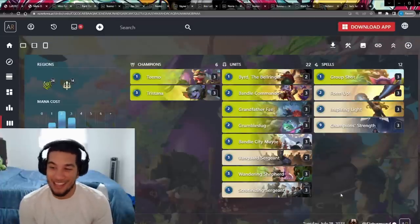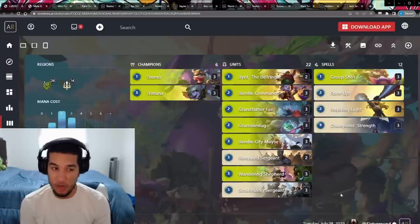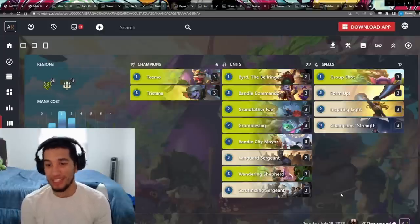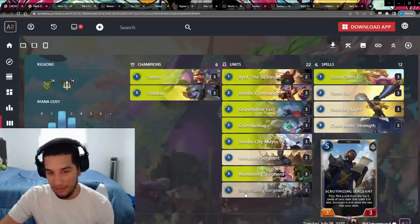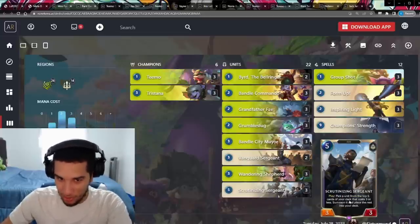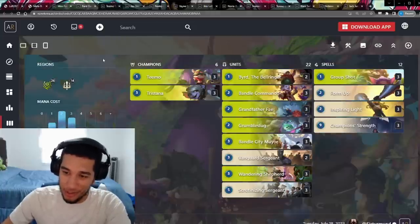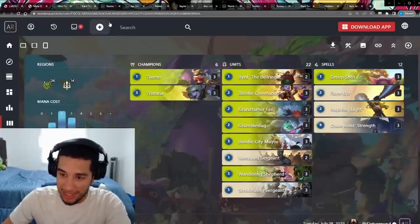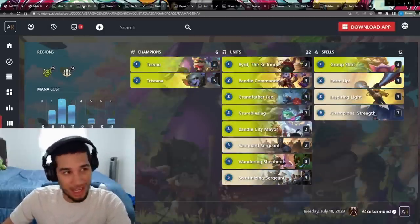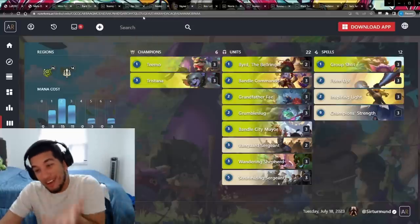The third Champion Strength pile is Timo Tristana Demacia. We all know how powerful it is to flood the board with Grandfather, Fade, Mayor, and just getting a bunch of Outcasts from Band of City Swarm decks. Once you have that board flood, just play Champion Strength and win from there. You even get to add the Surgeon, who lets you pick one other unit, put it in your deck, and summon it. All three of these decks play the same way: flood the board, then play Champion Strength on turn six or seven and just win. You're going to get tired of this card.